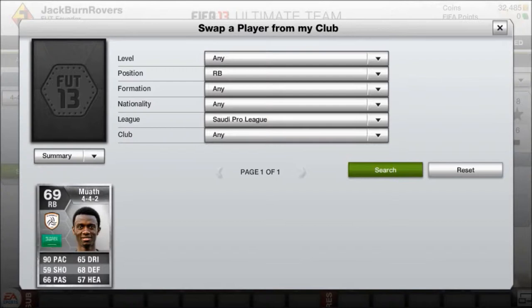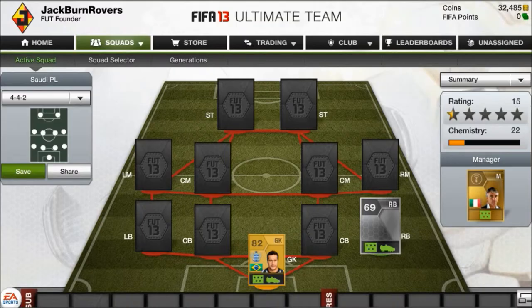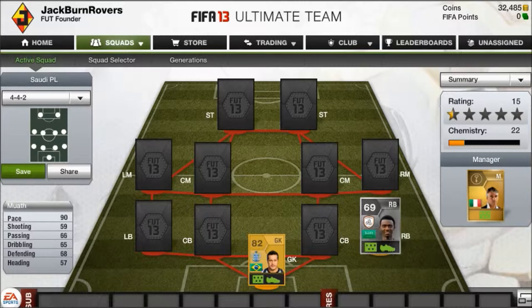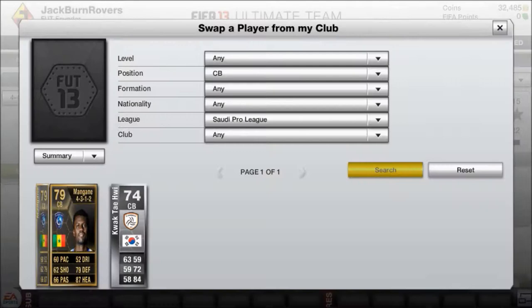My first outfield player is a right back. His name is Muath — I'm always bad at pronunciation. He's got 90 pace, 68 defending which isn't too bad for a silver, and his dribbling is quite good as well. He can get up the wings, which is pretty good.